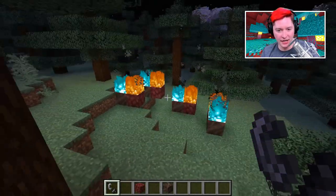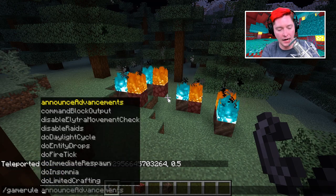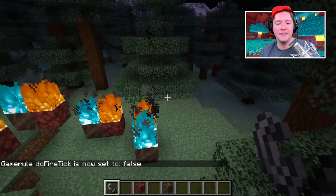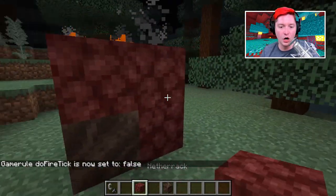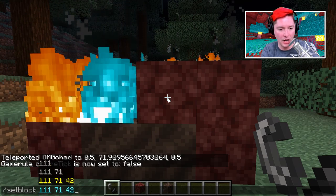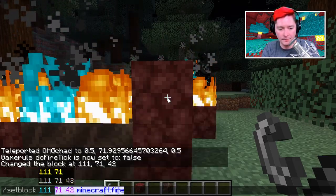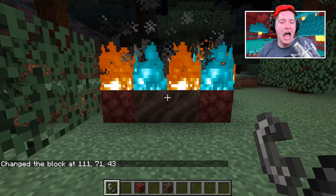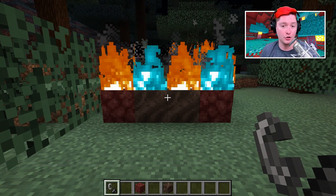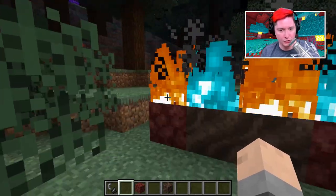You can mix soul fire with netherrack for a really cool look with both types of fire. If you set fire tick to false, you can use set block commands to place both fire types side by side. With fire tick off, the fires won't extinguish since they never update unless you punch them. Interestingly, netherrack makes red fire here but blue fire there — it depends on which fire block type is placed.